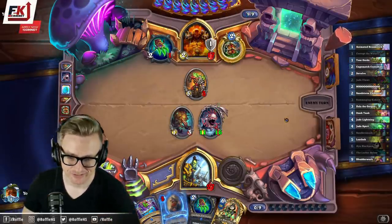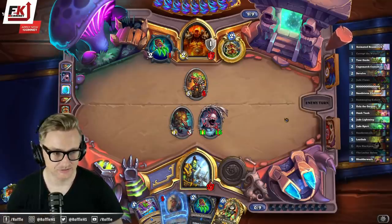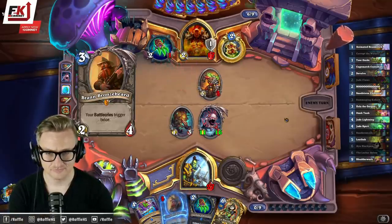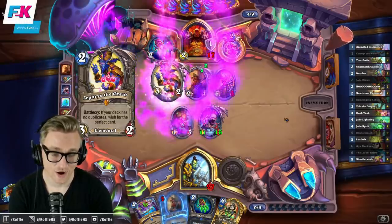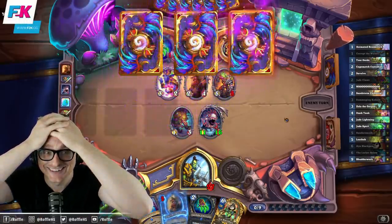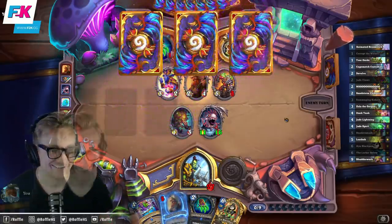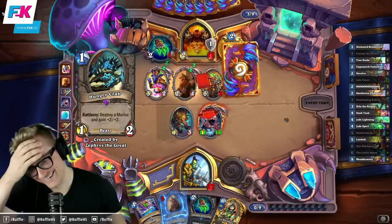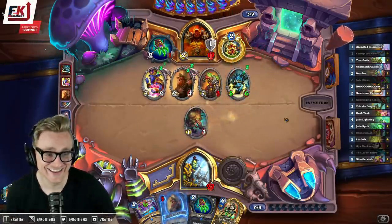Also, look at the size of that boy. Next turn, we have hero power, Aya plus Jade Claws. Oh, it's Reno! Oh my god, they had so many minions in hand. I got so lucky there. The value...